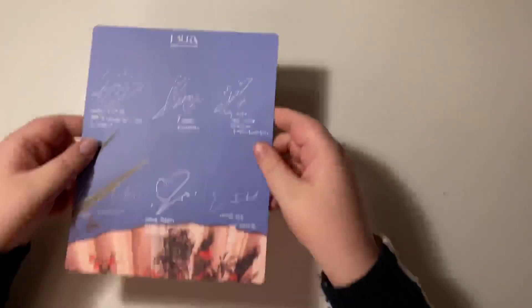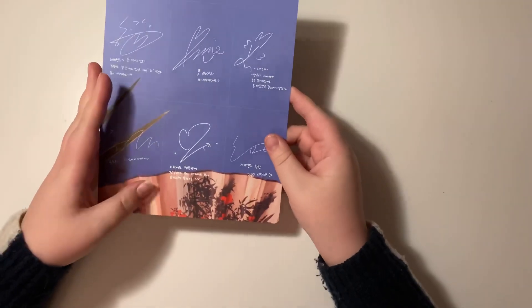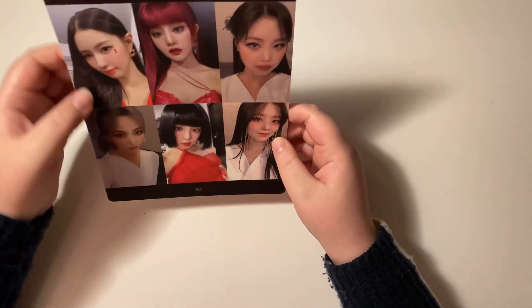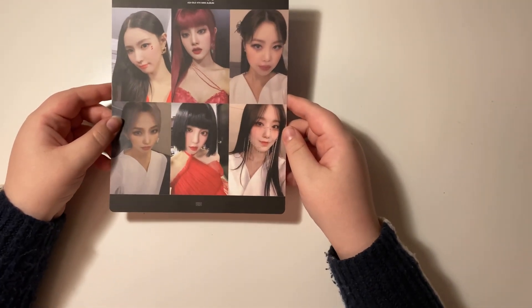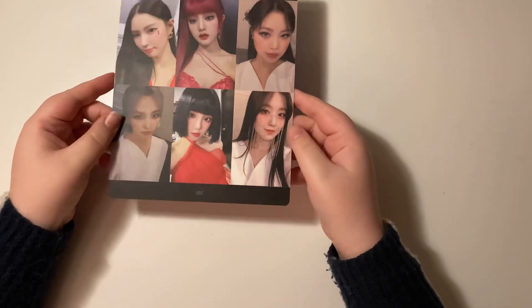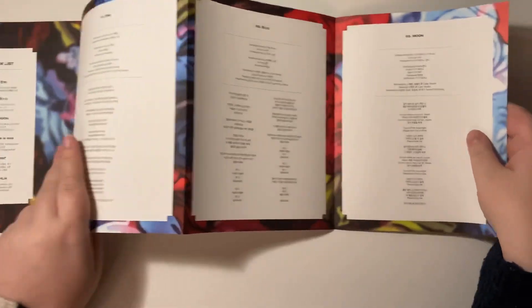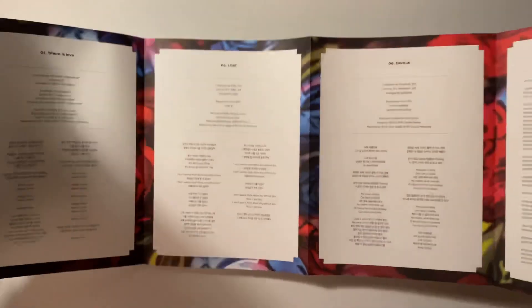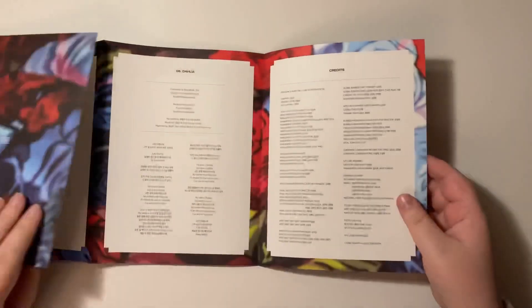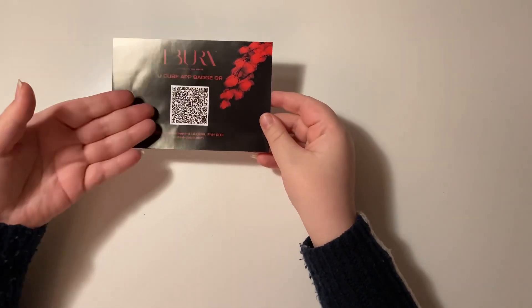Now we can go through the random inclusions. The first thing was not in the other version — I don't know if it was supposed to be or if it's just for this version, but it has all of the members. Mine looks a bit scratched — that's okay, I'll just put it in my binder. I don't know what to call this — like a giant postcard, I guess? They look beautiful so I'm happy to have it. Next is the lyric paper — this one is so pretty.